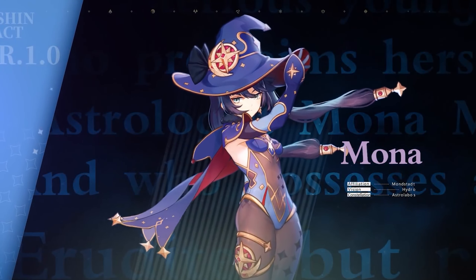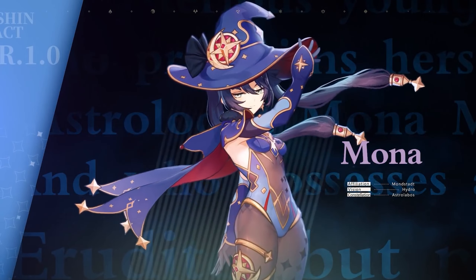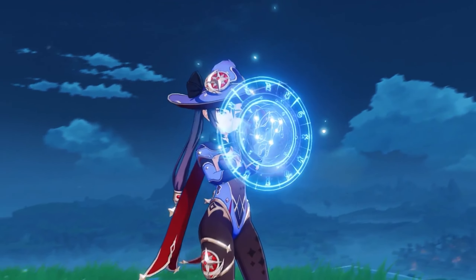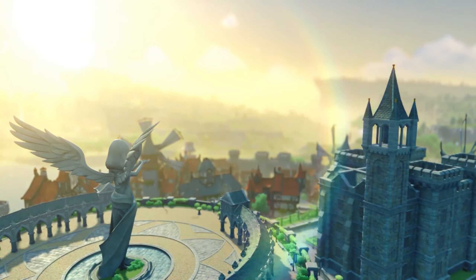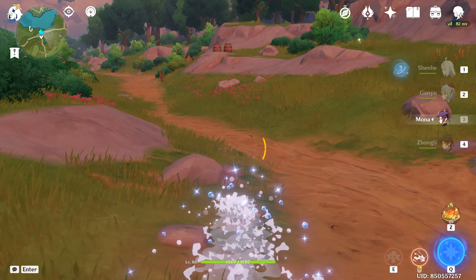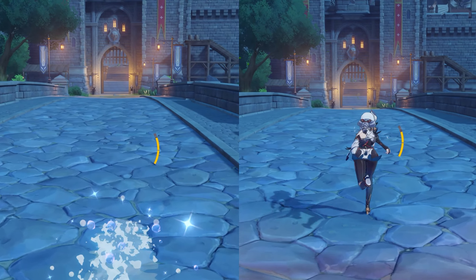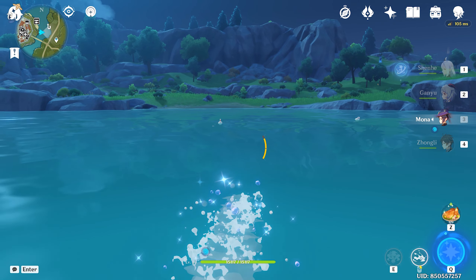A talented and aspiring astrologist, the young and mysterious Mona comes into Mondstadt looking for Klee after her teacher entrusts her with an important task. Mona is one of the few characters with a unique sprint in the game. While sprinting, she not only moves faster than other characters, but due to the nature of her element, it also allows her to freely sprint on water. When you stop sprinting and Mona appears from the water, you will imbue any nearby enemies with hydro, making this a quick way to get a head start on your elemental reactions.